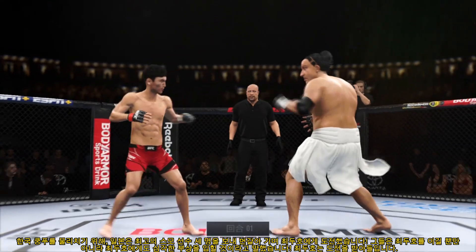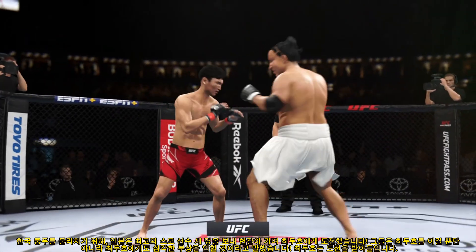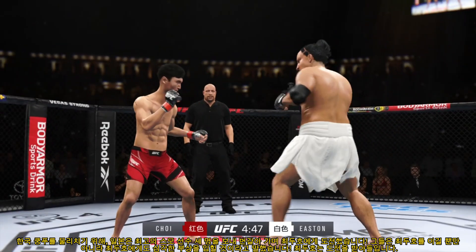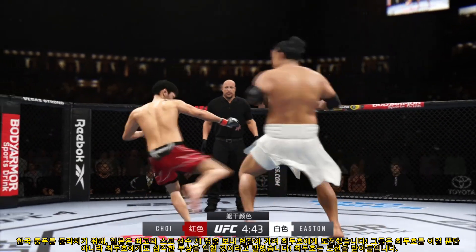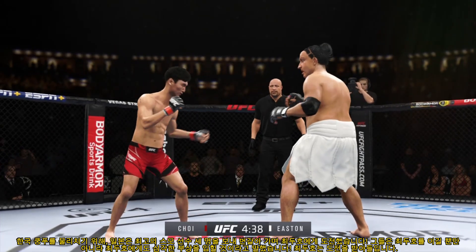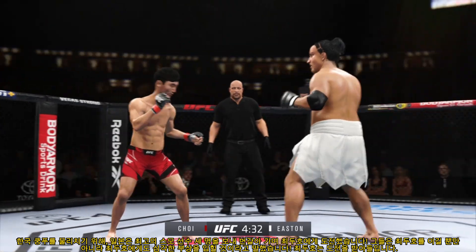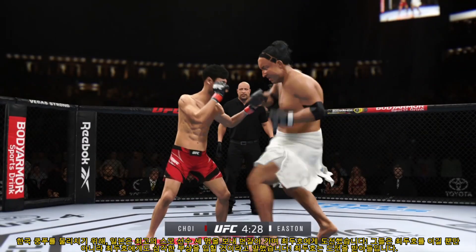Let's get this one started here. Round one is underway. We've got a striker who is forced to be reckoned with. Tonight, though, he draws a guy who can do a little bit of everything. And that guy is usually the one that will have the advantage. But we know what a high-level striker is, and this guy is as high-level as we've ever seen in the UFC.